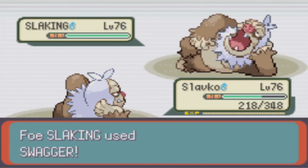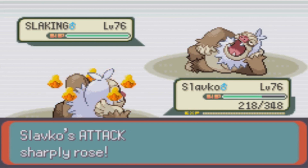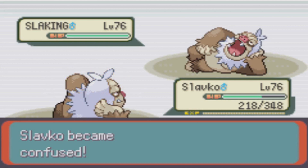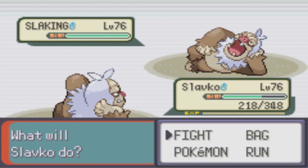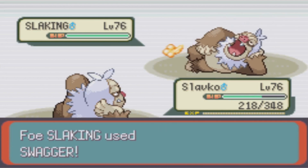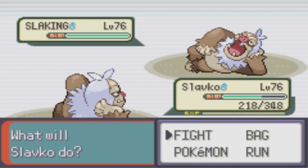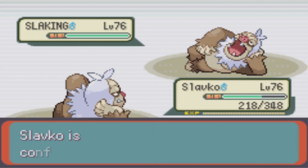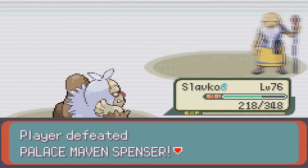Slavko doesn't need to win this fight, as I do have Sig waiting with Brick Breaks just in case things go wrong. However, this Slaking actually gives me a golden opportunity when it decides to use Swagger, a move that increases my attack power at the cost of Confusion as well. This makes it so if I break through the Confusion, I'll actually be doing quite a bit of damage, and this Slaking does it twice. When I finally get a chance to attack, Confusion doesn't work, and I charge forward with a double Swagger plus STAB Slash, which one-shots the enemy loaf, and gives me my Battle Palace symbol — the Spirit symbol.